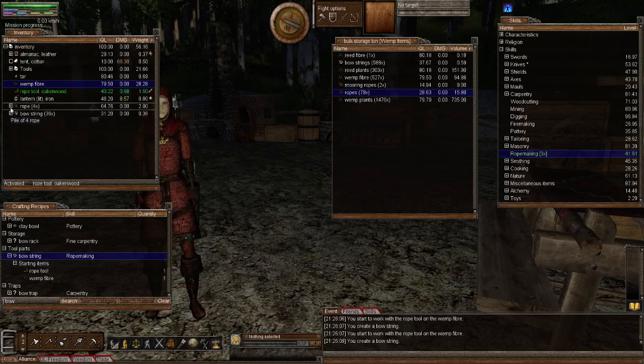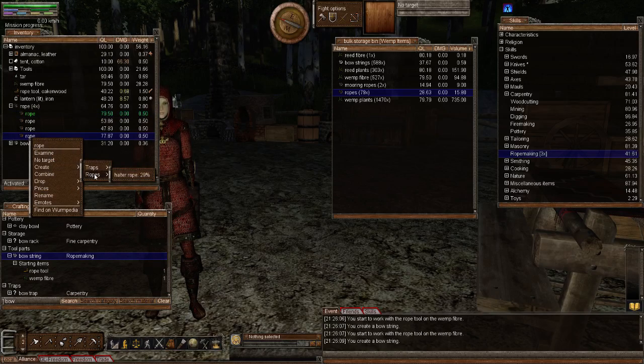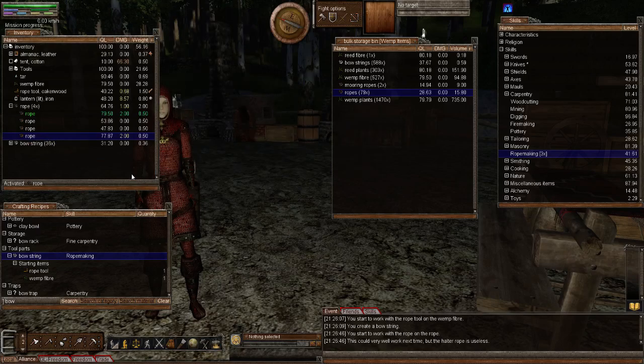Right, let's actually make a halter rope now. I'm going to activate my 79 quality rope and combine it with my 77 quality rope. Let's see — 29% chance, that's good enough for me. And I still failed.